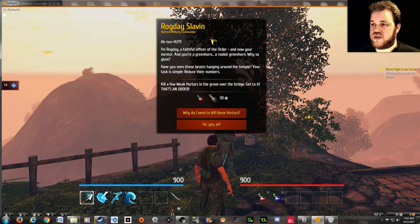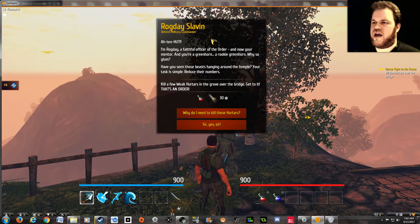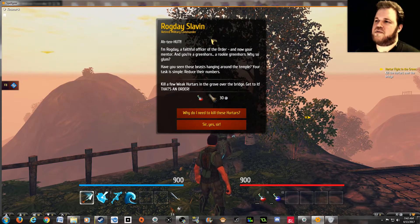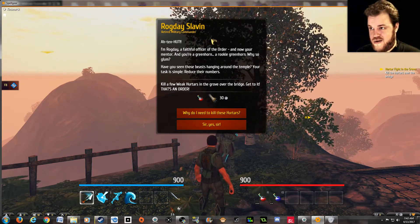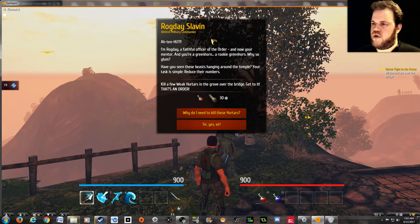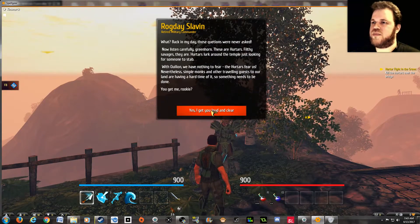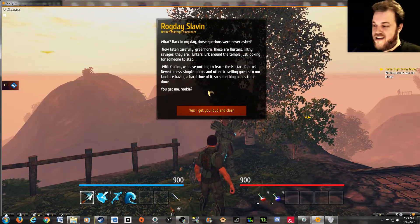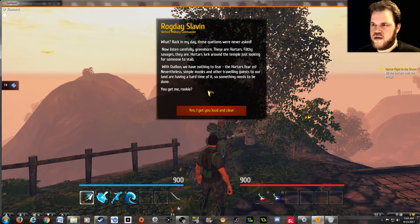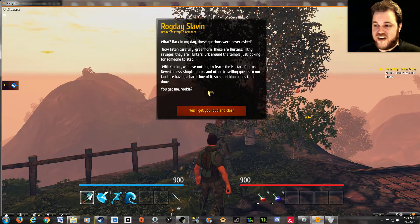ALTERN HUT! I'm not a soldier — don't talk to me like one. I'm Rogday. Are you sure? I thought you were Ragnar, a faithful officer of the order, and now your mentor. And you're a greenhorn — a rookie greenhorn. That's what greenhorn means; you just made yourself incredibly repetitive. Have you seen those beasts hanging around the temple? Kill a few weak Hurtars in the grove over the bridge — get to it, that's an order! I don't answer to you. Hurtars look around the temple just looking for someone to stab! Why do you let them into your perimeter then? Seems like you're terrible at your job!